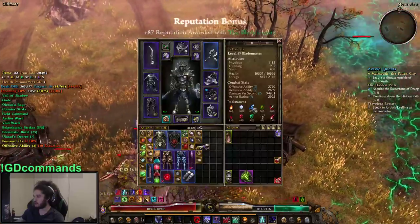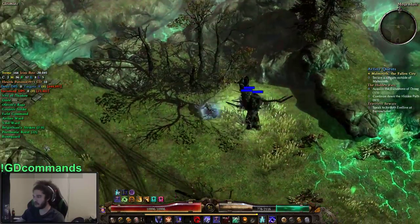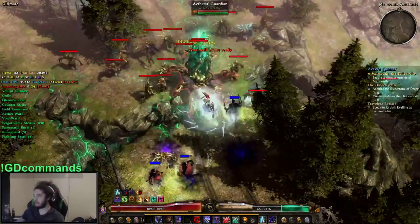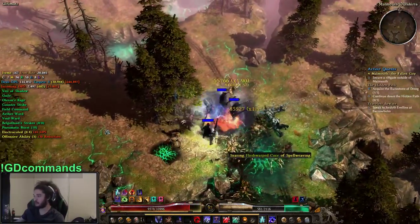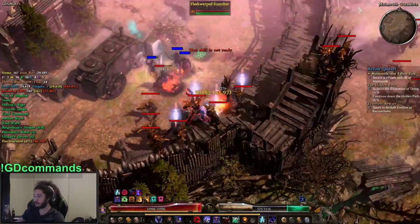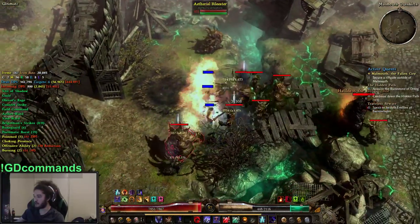Right now the DA is around 2,700 and our OA is 2,770 — that's pretty decent. I'd like to get maybe 3K to 3.1K OA on this character since we do shred targets' defensive ability with Markovian's. People really praise defensive ability in this game, but I'll tell you again because I say this all the time: getting your resistances capped is infinitely more important than getting your DA up. Even though DA affects your chances of getting hit and taking a crit, if you don't have resistance, every single hit on you is effectively a crit. For new players — always cap your resistances before trying to get more DA.